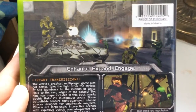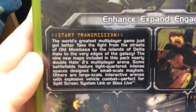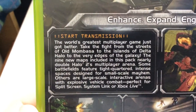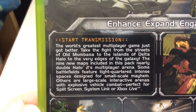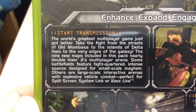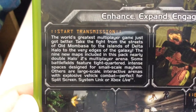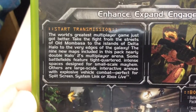And let's see the back. Enhance, expand, engage. Start transmission. The world's greatest multiplayer game just got better. Take the fight from the streets of old Mombasa to the insides of Delta Halo to the very edges of the galaxy. The nine new maps included in the pack nearly double Halo 2's multiplayer arena. Some battlefields feature tight-quartered, intense spaces designed for small-scale mayhem. Others are large-scale interactive arenas with explosive vehicle combat. Perfect for split-screen, system-link, or Xbox Live.